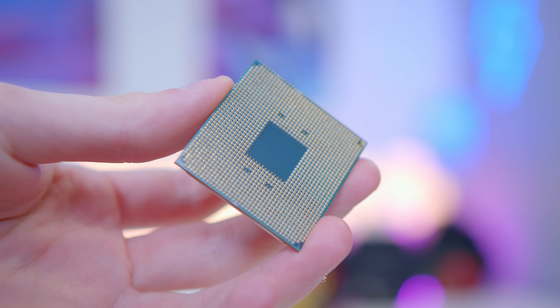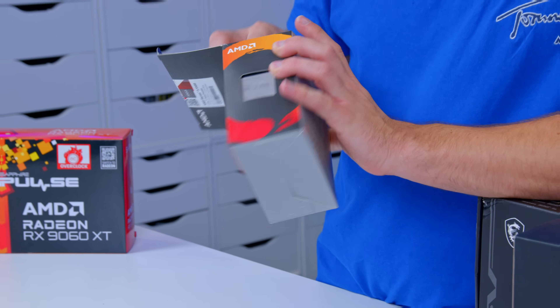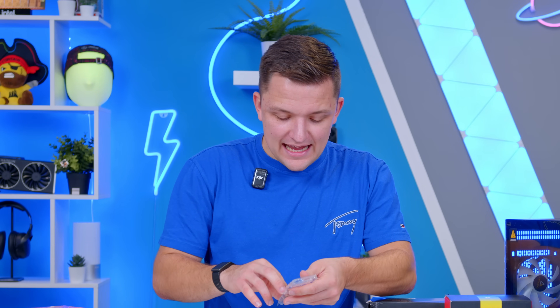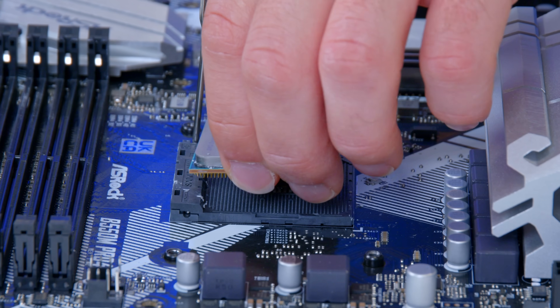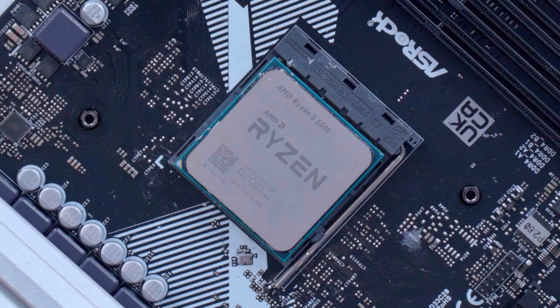It's time to install the CPU. If you've not seen these older Ryzen CPUs, you're in for a bit of a surprise — when you take them out of the box, you'll find a CPU with pins on it, which feels like quite a throwback. What we need to do is lift the arm on the socket up, and then the pins on the chip drop into the CPU socket. You do have to be careful because they can be quite fragile.